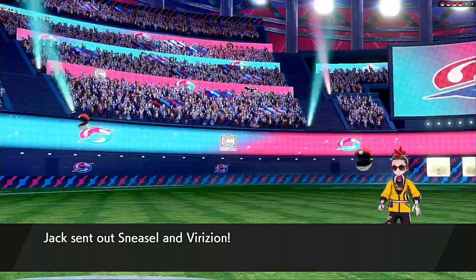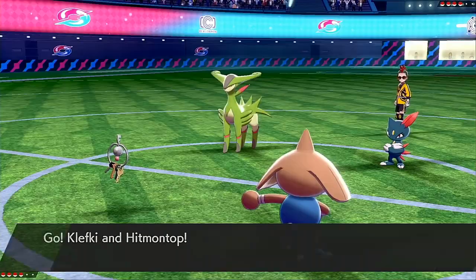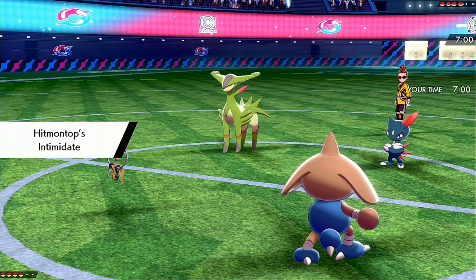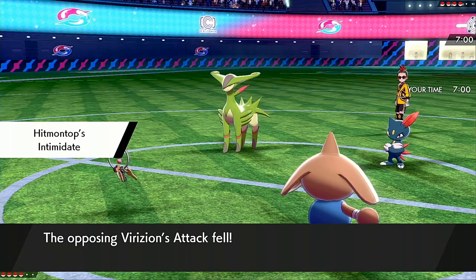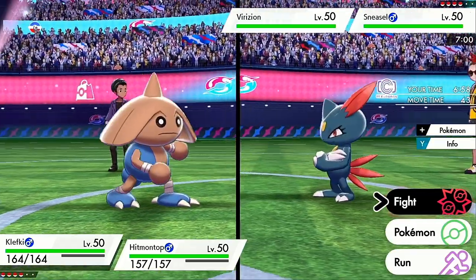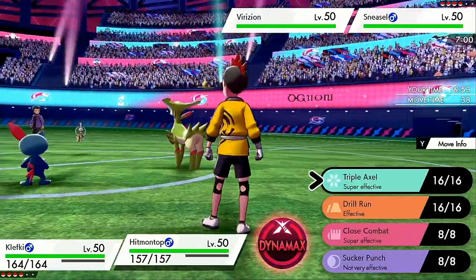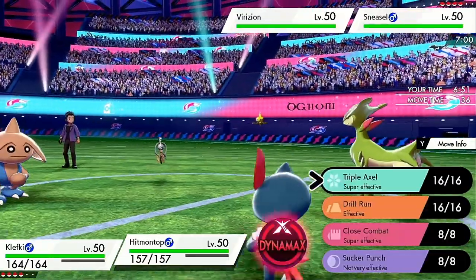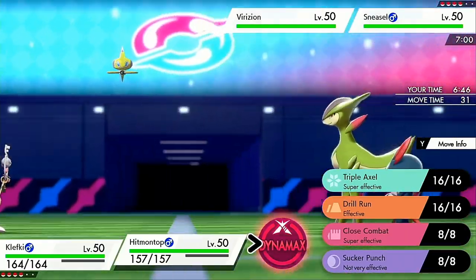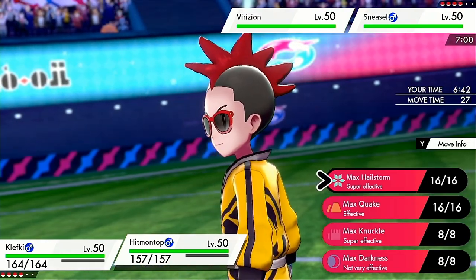As he goes Sneasel and Virizion — beautiful. Let's see if he tries to play some mind games here. He should definitely have Fake Out on that Sneasel, which would allow him to attack my Klefki and remove the eject button. So I think what I'm going to do is switch out the Klefki for Mudsdale. I don't think he's going to Dynamax. I could probably Triple Axel — I'm going to go for the Triple Axel play. As he withdraws the Sneasel — beautiful. If he doesn't Dynamax here, I should have a very, very good time because my Max Hailstorm will KO this thing.